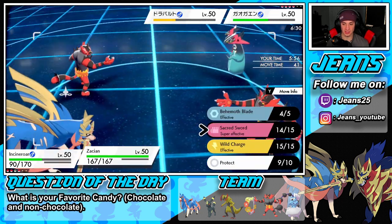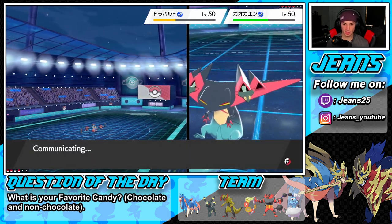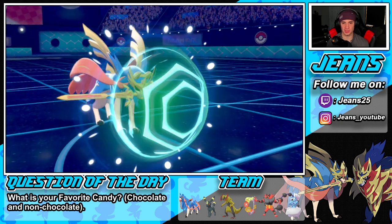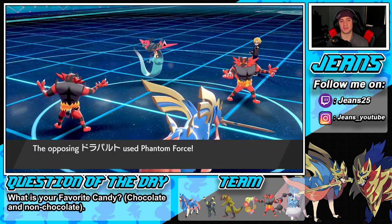Sacred Sword is going to come in here as well — and wait, his Incineroar has Weakness Policy! That is actually nuts. He's gonna do some work onto me now. I think we just have to let Zacian go down. Hopefully Darkest Lariat does something. I can't Protect this turn — I am going to Protect, 100% Protect. Please do not go into Phantom Force. Phantom Force — dang it! Did I need to have swapped that turn? Whatever's coming out — I kind of saw that coming. Protect blocks it.